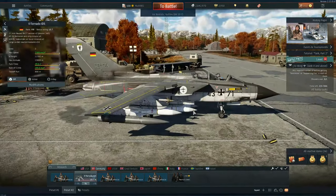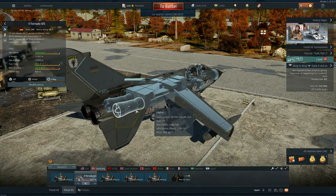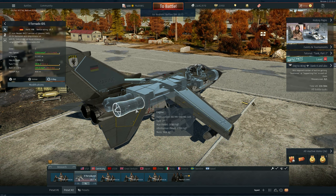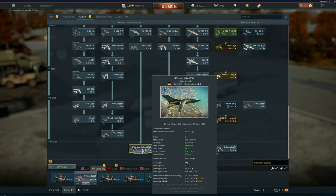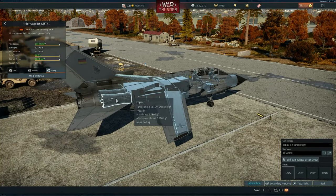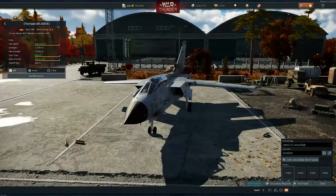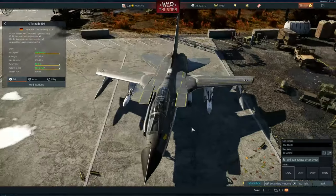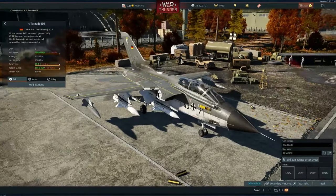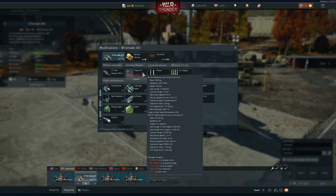Another minor change is to the engines on the Tornado and the AS-34. The engines on the Tornado IDS are both the Mk.103 now. The Asta one got the Mk.103 as well, so this Tornado was nerfed. Also, the Tornado IDS for the Marineflieger is a little bit heavier.